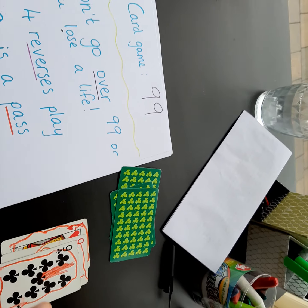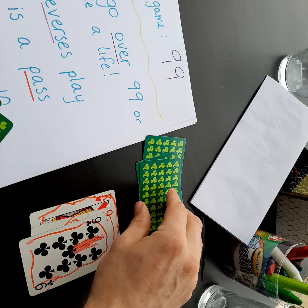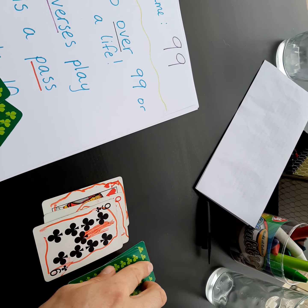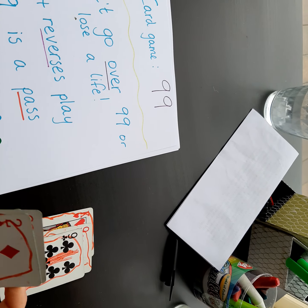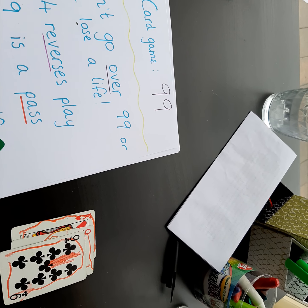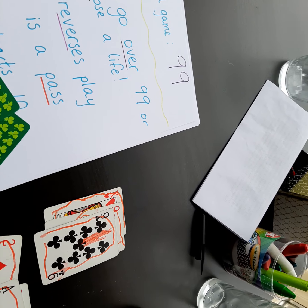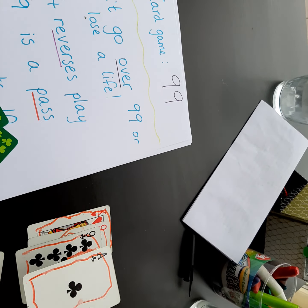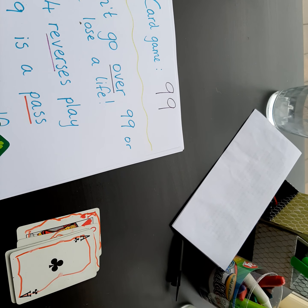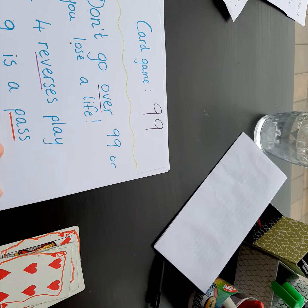Don't forget to take your card. Now this person has a six, a two, and an ace. I could decide that the ace is worth one, but it's still going to bring me over 99. Down it goes — up to 100. I lose my life there. So that person's down to two lives.